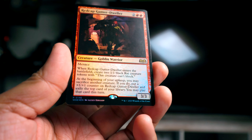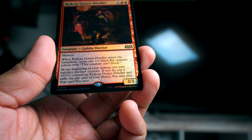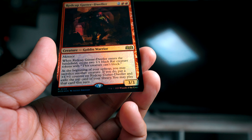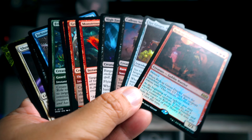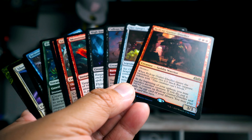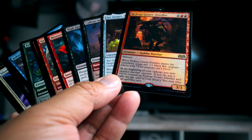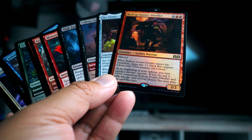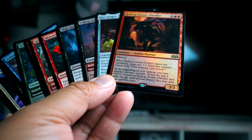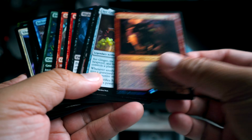Red Cap Gutter Dweller: when it comes in, you get two 1/1 rat tokens. During the upkeep, you can sacrifice a creature and if you do, it gets a plus one/plus one counter, and you can exile the top card of the library and play that card that turn. So for my first pick, I think I'd take the Red Cap Gutter Dweller — it's not a card I actually see that often. I think red-black is a great archetype. You get three things on the board for this one card, and this thing can scale up with menace — really hard to deal with.